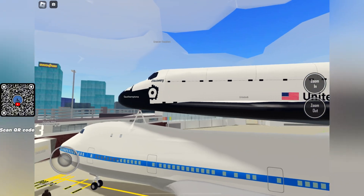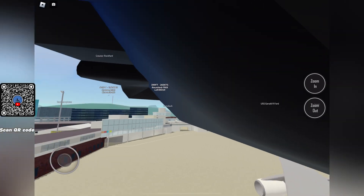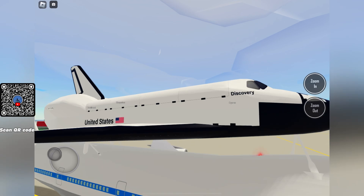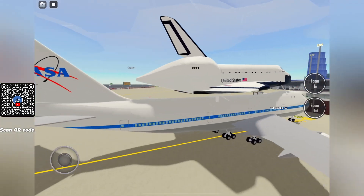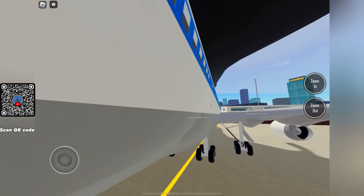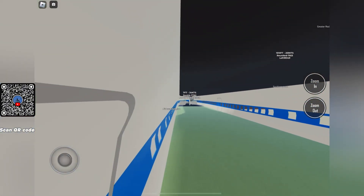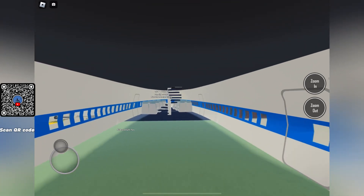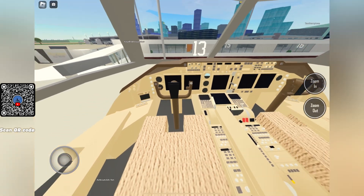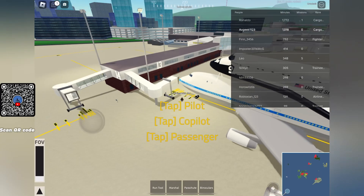NASA logo, correct US flag, Discovery — you can't go in the cockpit or anything sadly. We'll just have a look at it from the outside. Checking the interior — pretty bland. Let's go on the second floor and the cockpit, which looks like a normal 747 cockpit.